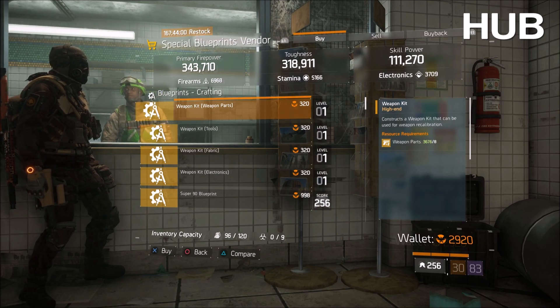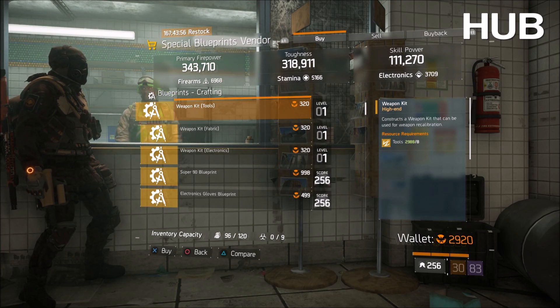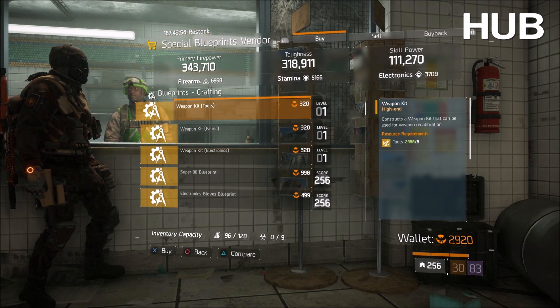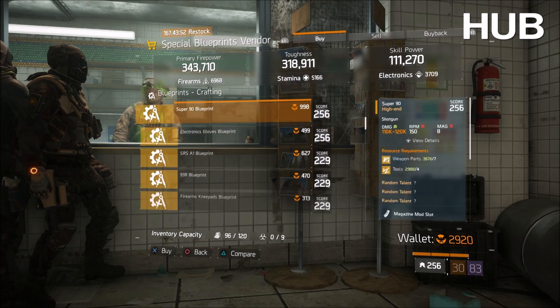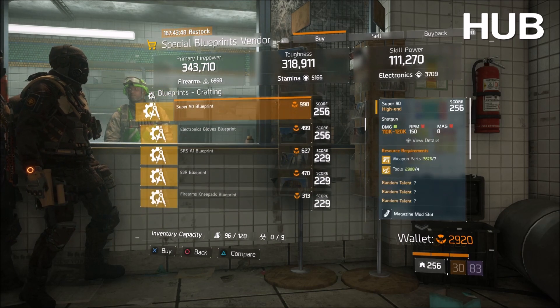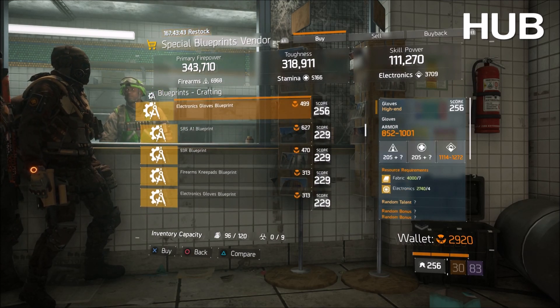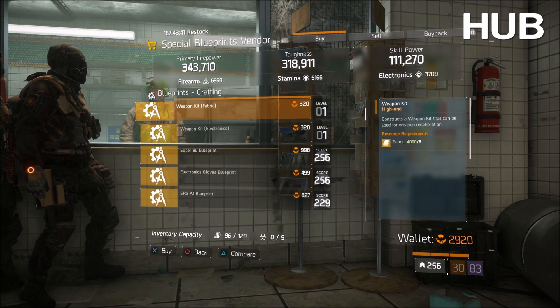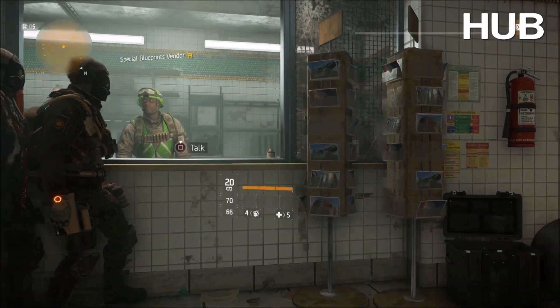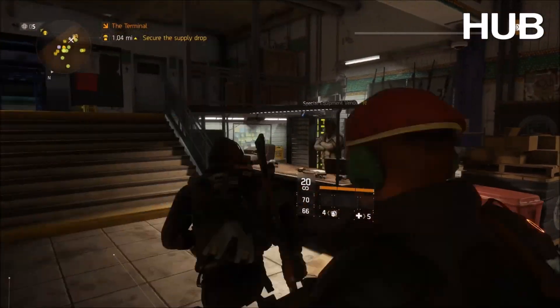I'll remind you guys to double check the hub down here — just the one blueprints vendor. All blueprints go across all characters, but there is a Super 90 that I actually don't have, so that's here. There will be one other weapon here at gear score 256, and we've got electronic gloves. Double check him — there might be a couple of things like a prototype firearms mod or stamina mod.